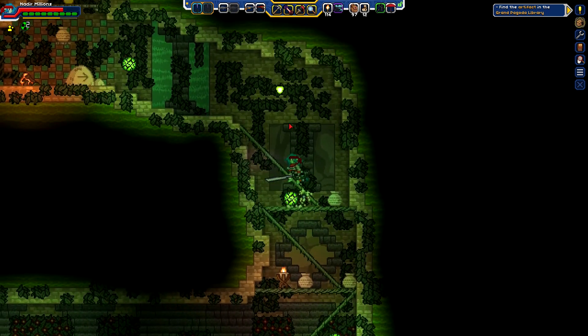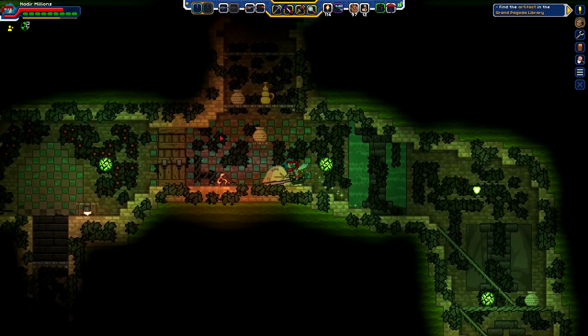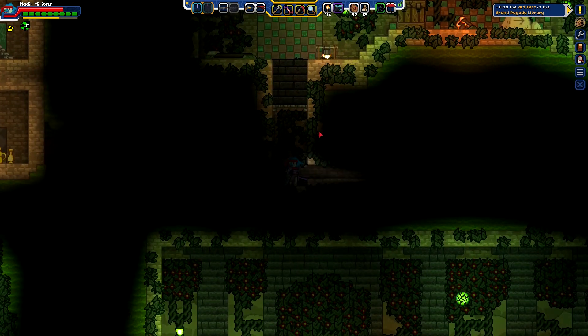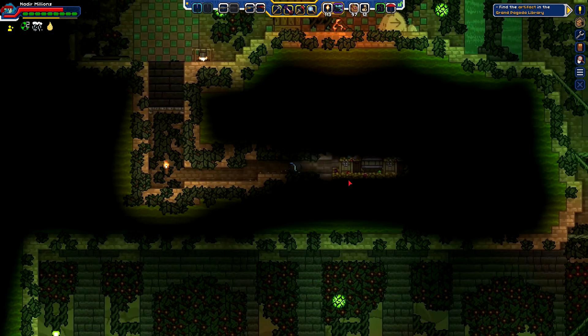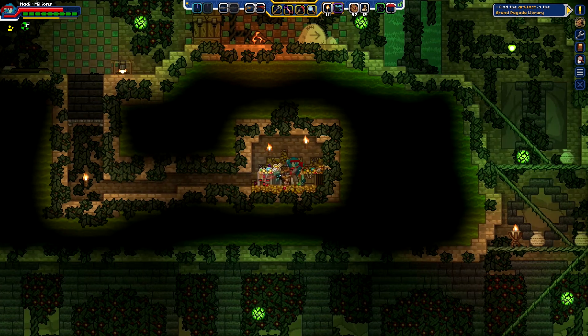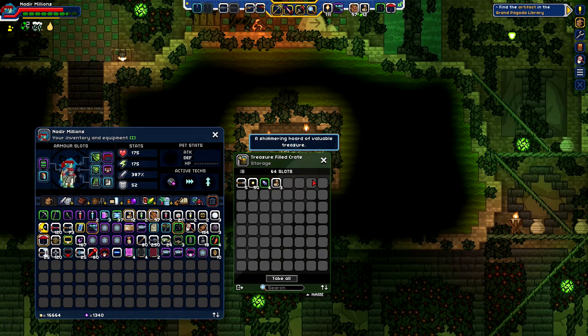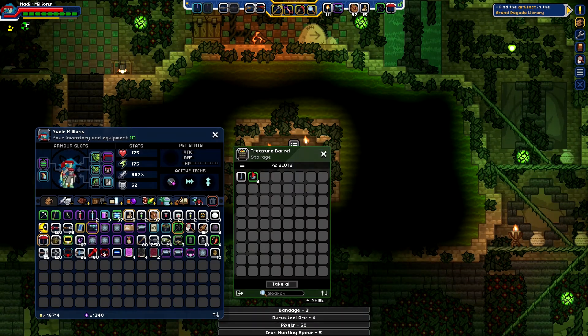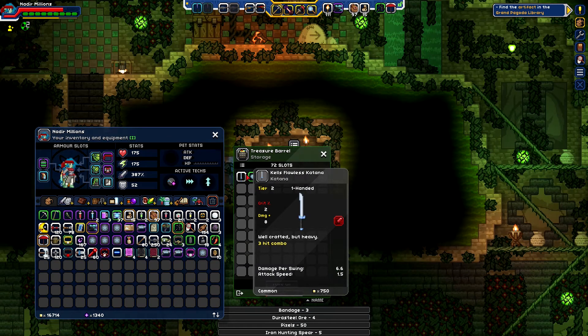It's one of those things that requires the switch to interact in one direction or the other. Hello! Secret chamber! Not that we couldn't tell. How is this on the ground? That's apparently just more treasure. That's the button. Kell's flawless katana.